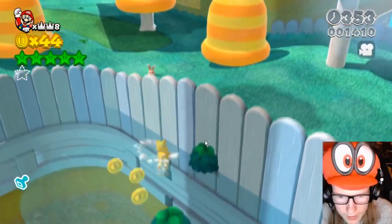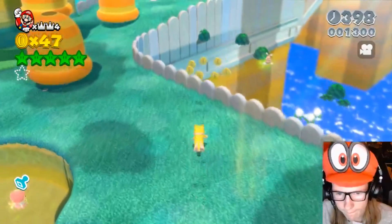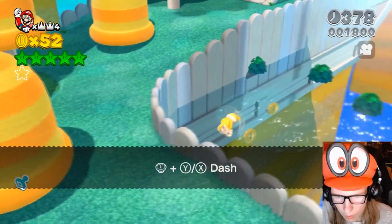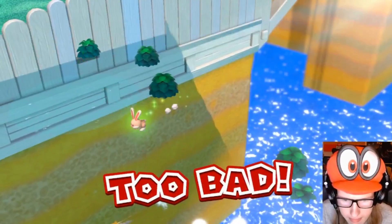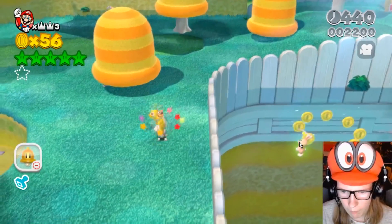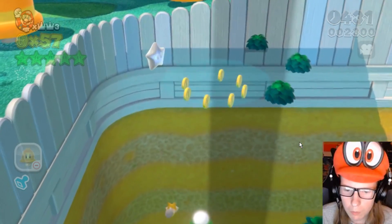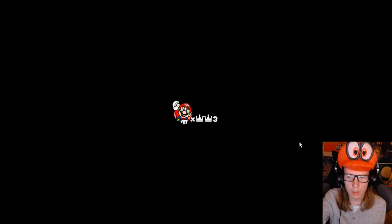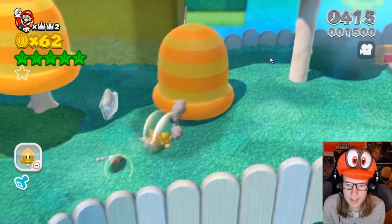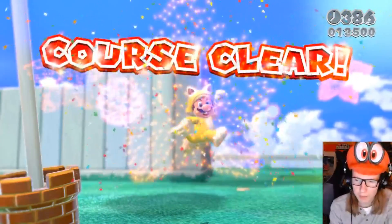But before we go — the rabbit! Get out of the wall! We got it! We got it! I don't think that's where the goal is, just to warn you. Easy green star, let's go. Let's get the gold pole and let's get out of here. What a well-made level. Well done, Cleverbot — you really are quite clever.